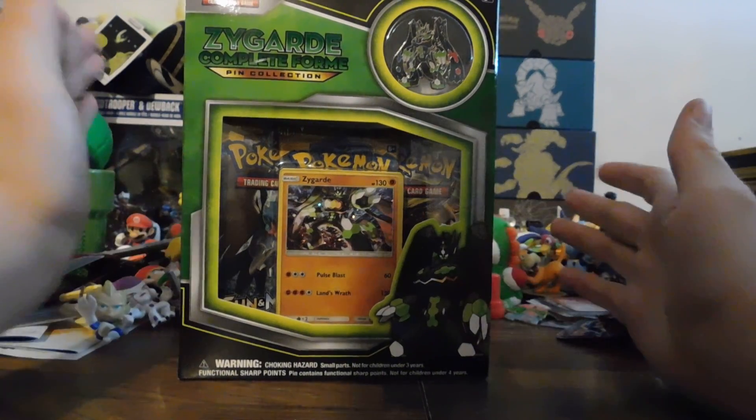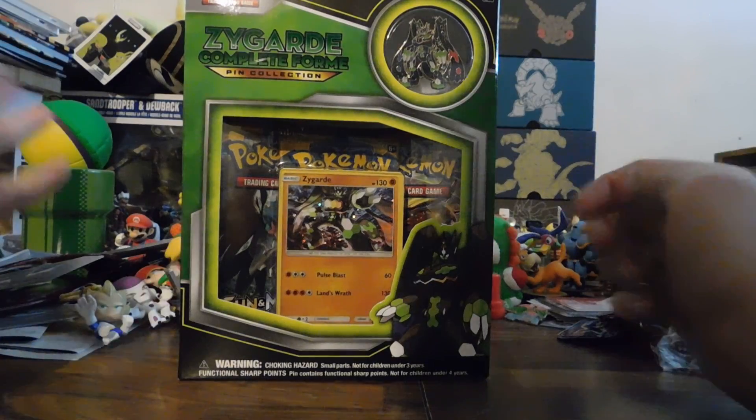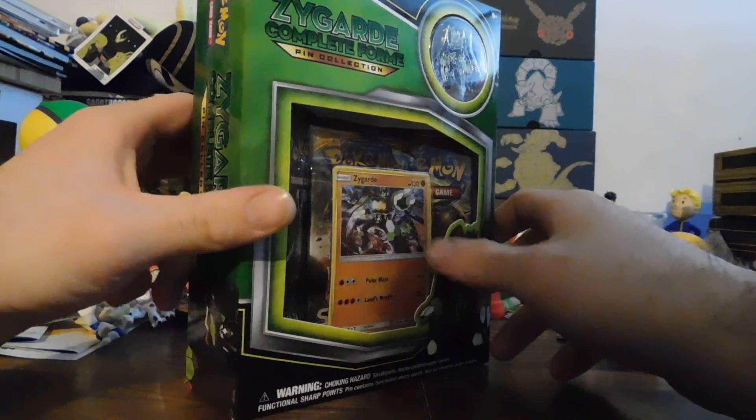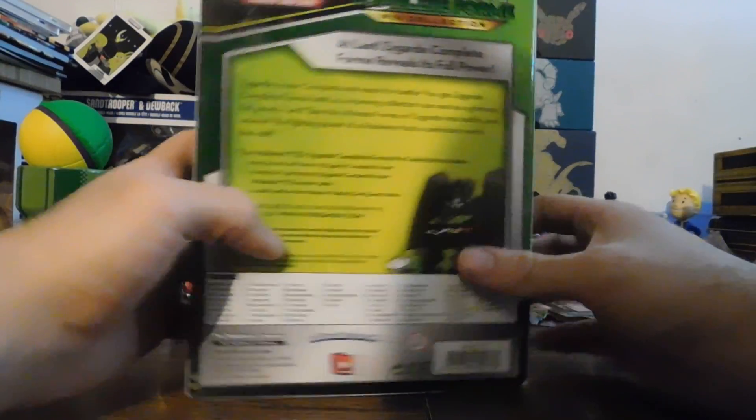Hello everybody and welcome to another Pokemon card opening. Today we have the Zygarde Complete Form Pin Collection. This comes with looks like two Sun and Moon and a Breakthrough pack. It comes with a pin and a Zygarde promo card.